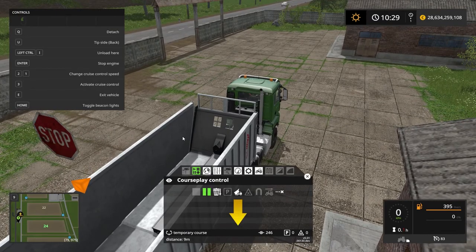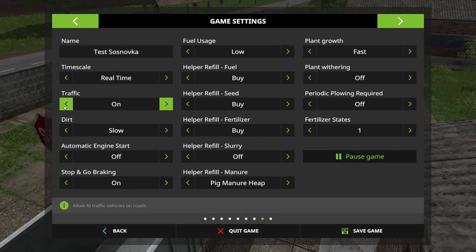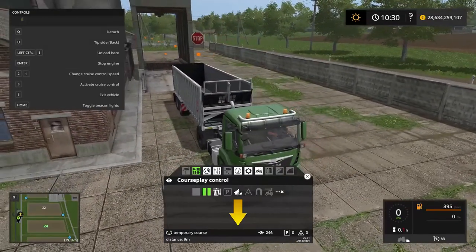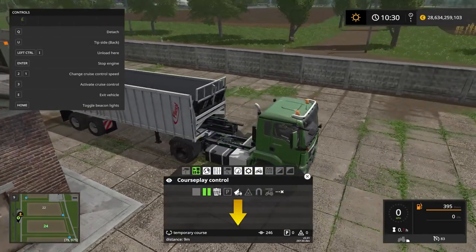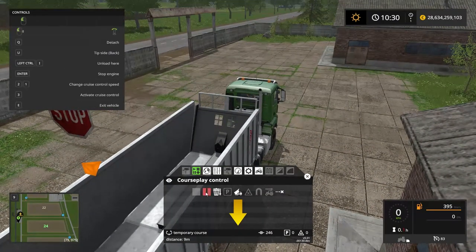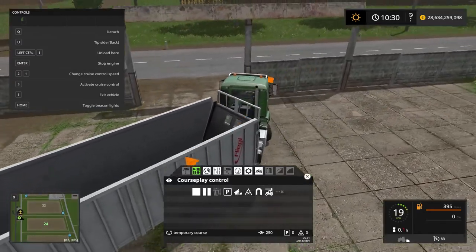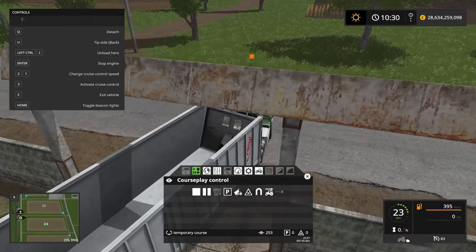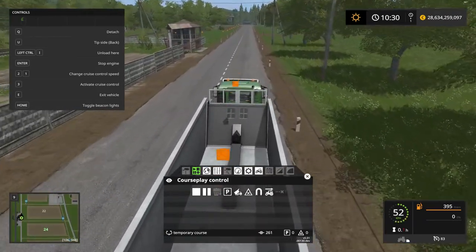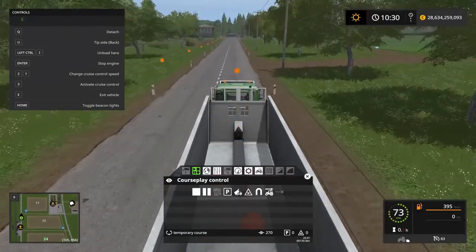I'm going to pause the recording and turn off traffic for the way back - traffic off, there we go. There's no need to set a wait point here, no need to do anything - just drive through the trigger. Courseplay will recognize the trigger and stop on its own. So let's continue the recording and now we're going to head back to the farm. Keep in mind that Courseplay will try to mimic the exact course that you are recording. I'll speed up time and see you back at the farm.